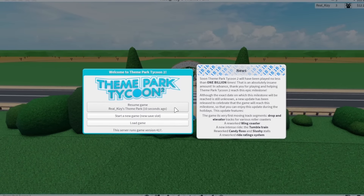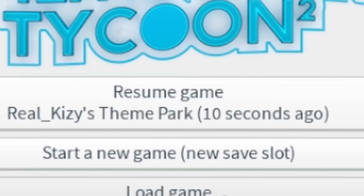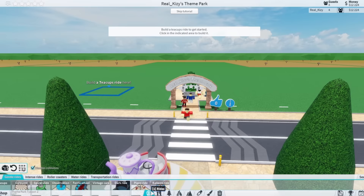Alright, so we are going to be spending an entire 24 hours playing Theme Park Tycoon 2. In these 24 hours, we're going to build a gigantic park. We're going to load in a brand new park — we're starting from the very beginning. We're not going to use any Robux to buy money or anything. We're going to make our own money ourselves. We're going to start a new game.